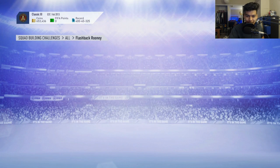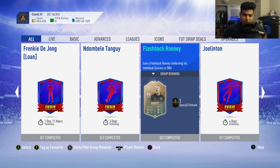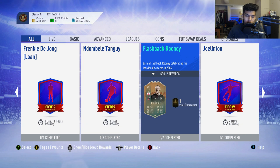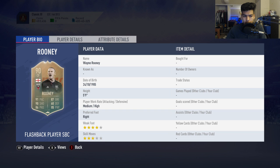Welcome back to a brand new video. Today we have the 90-rated center forward flashback Wayne Rooney SBC cheapest solution. Rooney has been released and the reason why we're getting this SBC is because he is a flashback to a future star — he won Golden Boy, I believe that was in 2004, meaning that he was projected to be a very big star in world football, which many would say he was.